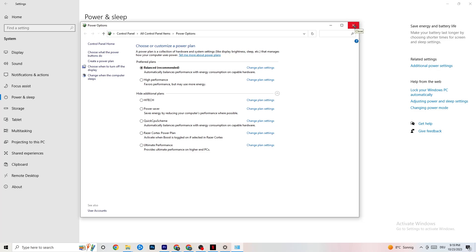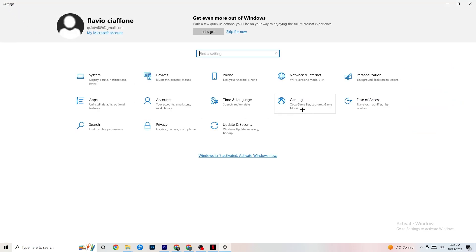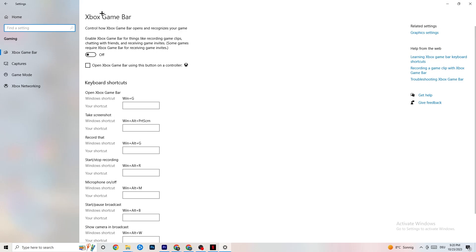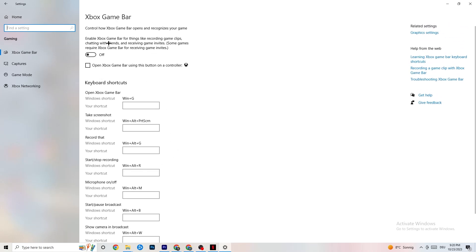Next, go to the top left corner, hit Settings, go back, and click on Gaming. Once in Gaming, you'll see the Xbox Game Bar — turn this off. The Xbox Game Bar sucks a lot of performance, especially on low-end PCs. If it's running in the background all the time, it will cause your game to freeze or cause FPS drops.